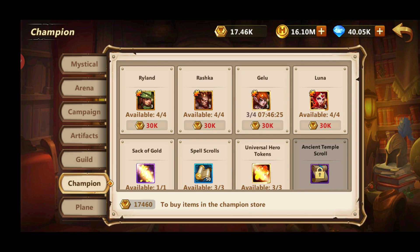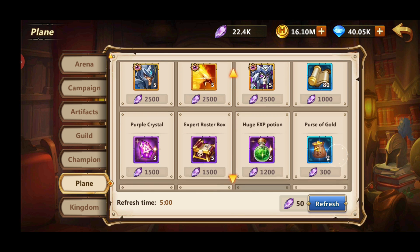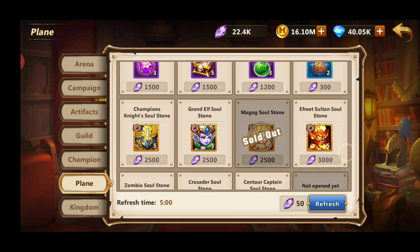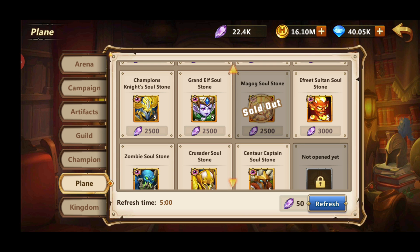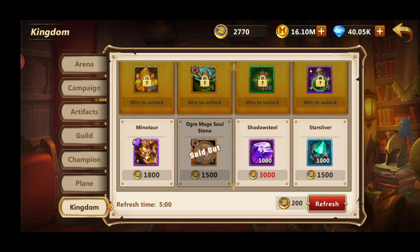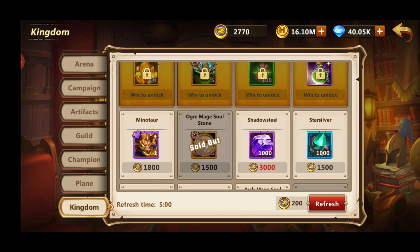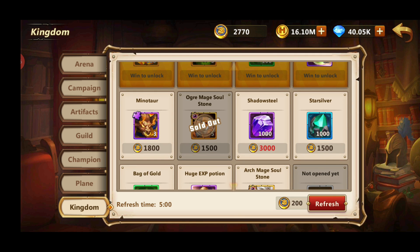Let's go to the champions shop. As I said before, you want to focus on Rashka, Galoo, and Luna. Once you get all of them maxed out, you want to buy universal hero tokens. In the plane shop you want to buy Ifreti soul stones. You'll want to get Ifreti and Magogs, then focus on Grand Elves to boost your PvE content. In the kingdom shop, if you win you want dragon steel — this yellow resource is needed to upgrade your Pythians, and once you unlock Fenix, this is how you upgrade him to 6 star. If you don't win, you want Ogre Mage soul stones — you will need 70 of them as well.